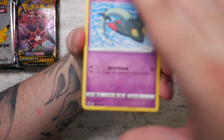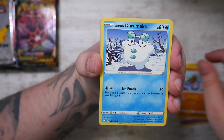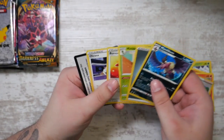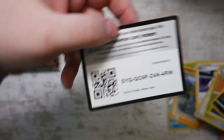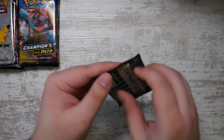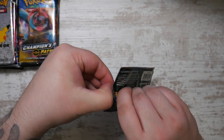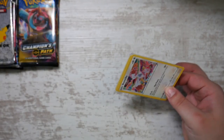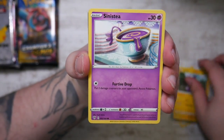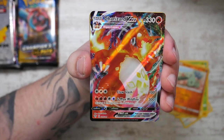These earlier Sword and Shield packs didn't have alternate arts - those only started in Battle Styles. The best thing you can hope for here is a full art trainer, and I do like those. I actually have a few coming in from Japan, specifically from Scarlet EX and Violet EX. I didn't buy the Miriam because spending 300 euros on a full art trainer or 600 for the secret rare version is a bit too much for me, so I just bought the cheaper ones.